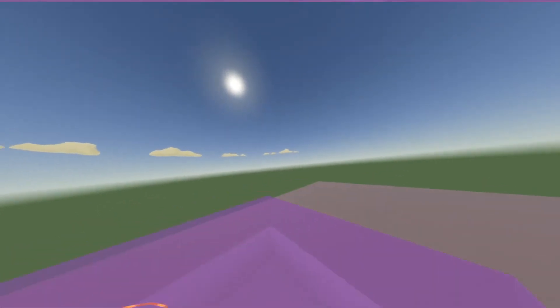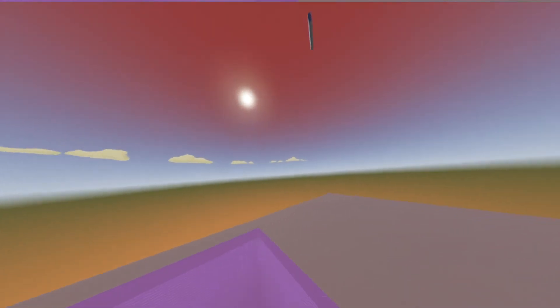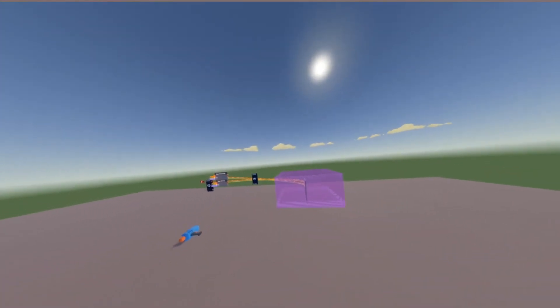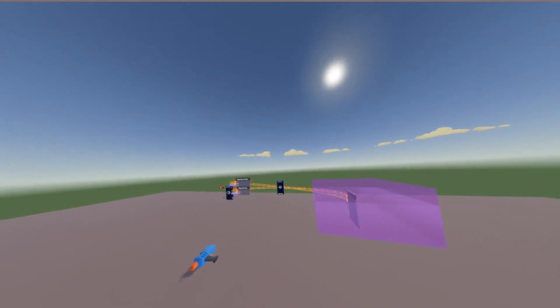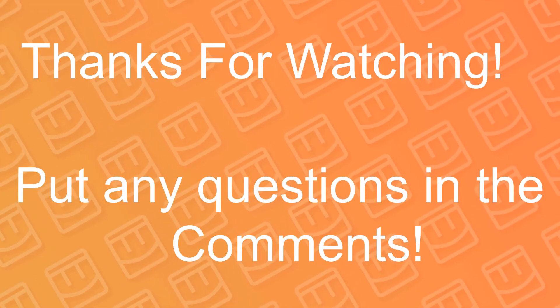Now whenever we walk into this trigger zone, we're going to see our Skydome fade in around us, and when we exit it, it's going to unfade. This is super useful if you're making custom maps with different biomes, or just want different parts of your room to have different kinds of effects. See you next time. Bye.